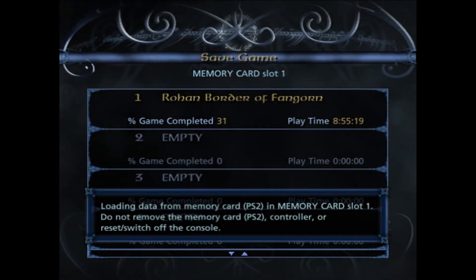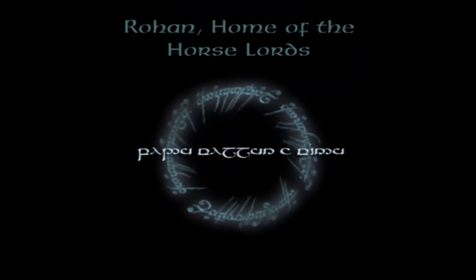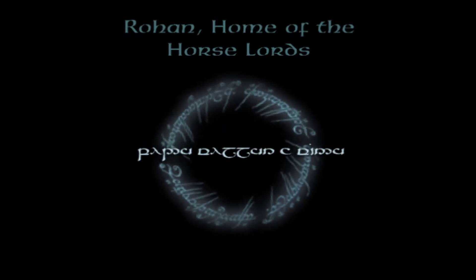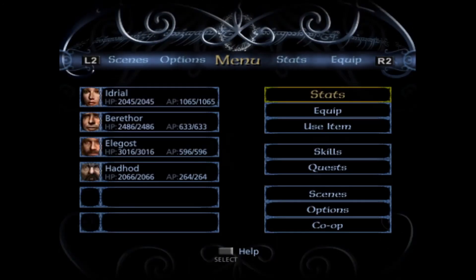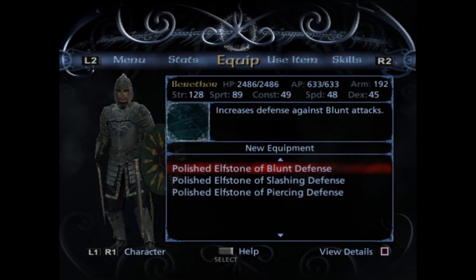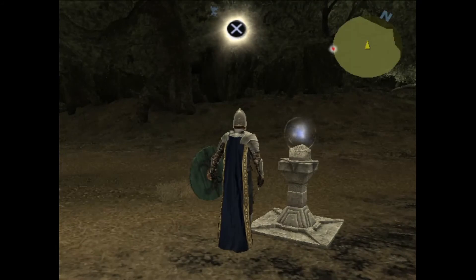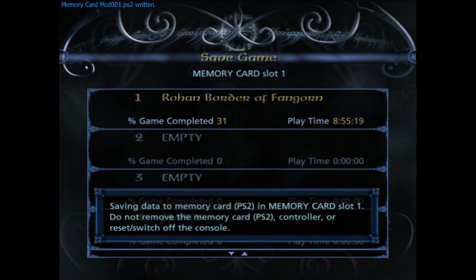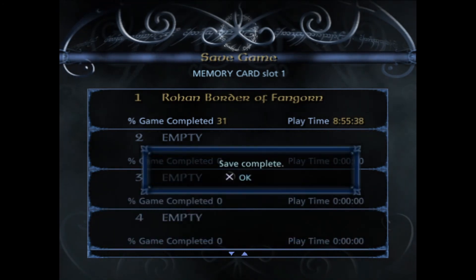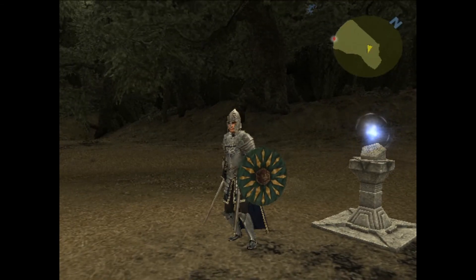So let's go in there and deal with all that in a second. Here we go. So we'll come back in here and check what we got. They look like polished ones, so we should be able to - blunt, slashing and piercing, so that doesn't matter. I guess we'll save again and that'll be it for this episode. Next episode we'll start the Rohan stuff. Thanks for watching. Goodbye and good night.